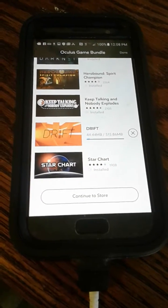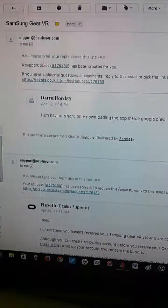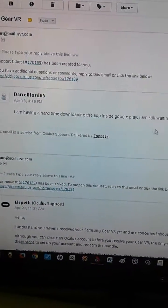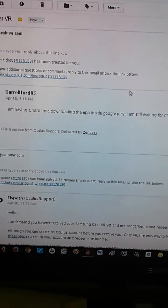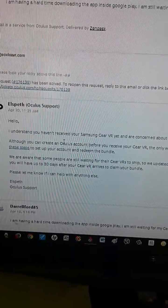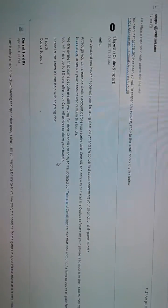I want to show you how to actually do this. I submitted a ticket saying I'm having a hard time downloading the app, I'm still waiting, and the deadline is 4/20 — please advise. It went to Zendesk and they wrote back saying they understand we haven't received our Gear yet and that things have changed. Best regards and all that — so I'll show you how it's done.